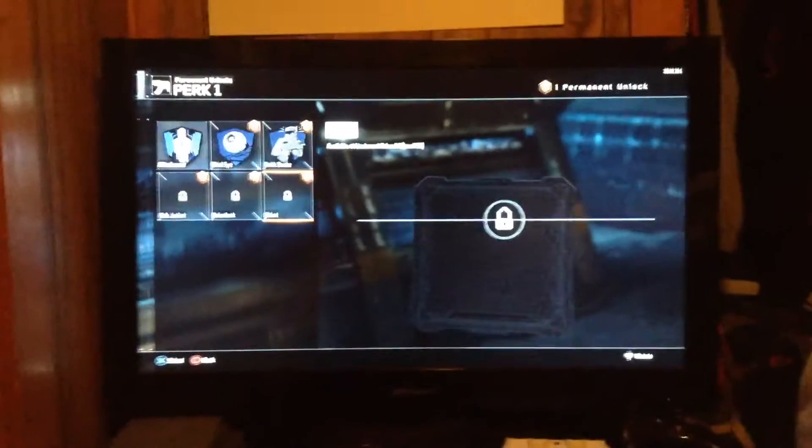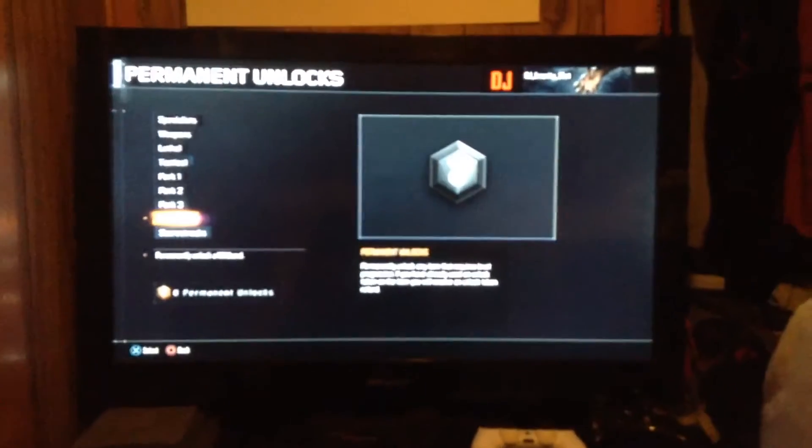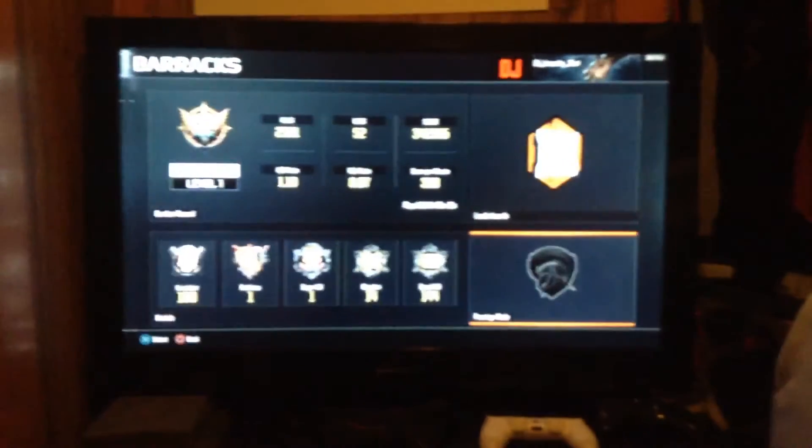At level 14, yeah, let's perm unlock Ghost because that's kind of needed in this game. Permanently unlock Ghost — oh shit, wait, a perk rate. Okay, all right, we're good. Level 10. So yep, perm unlock Ghost, and here we are.